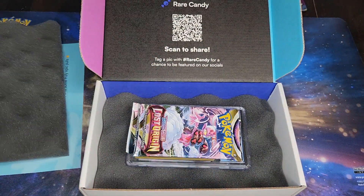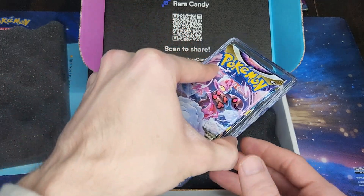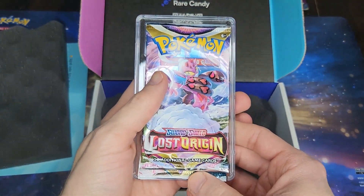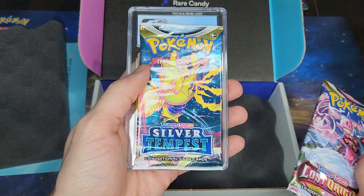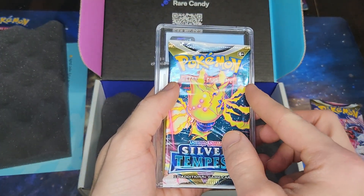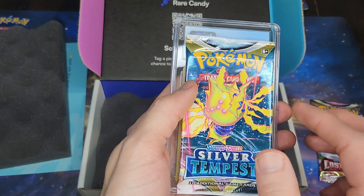Okay, let's pull this out. We got a Lost Origin Pokemon pack and we have a Silver Tempest pack. So I might have been wrong about the vintage pack. Like I said, I cannot remember for the life of me what was supposed to be in this box.